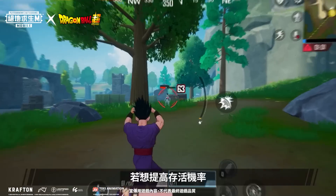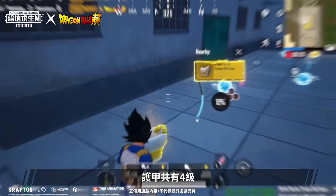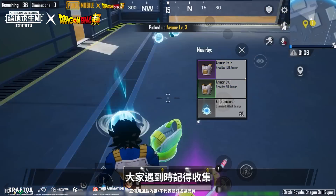If you want to increase your chance of survival, look no further than the Armor item. Armor provides extra health which gives you an edge in combat. It has a total of four levels, and the higher the level, the more extra health it provides. Be sure to pick it up when you come across it.